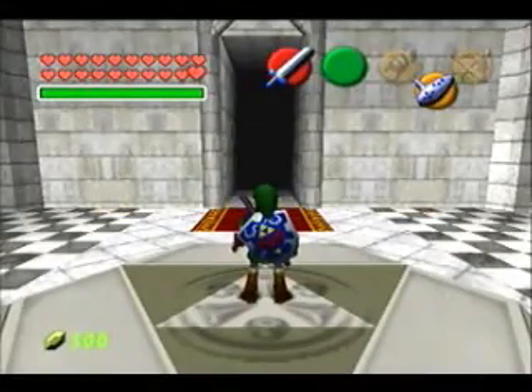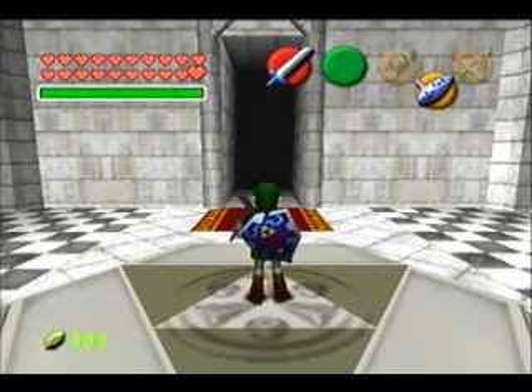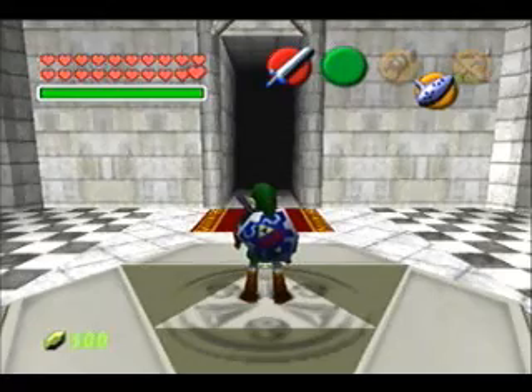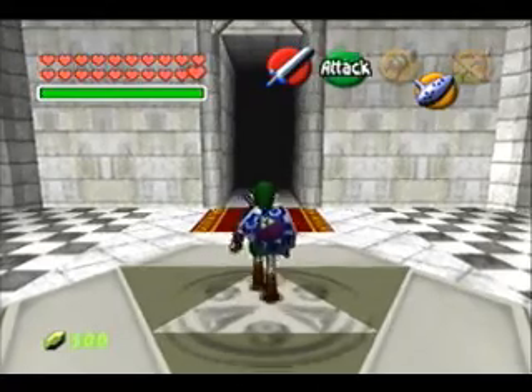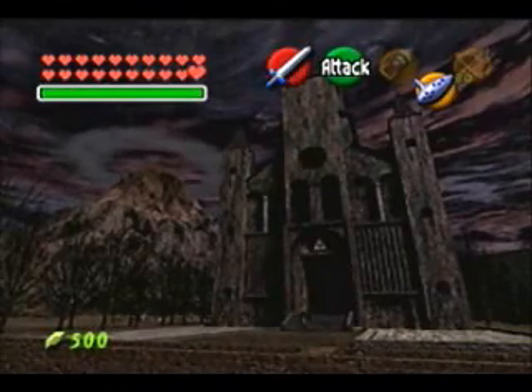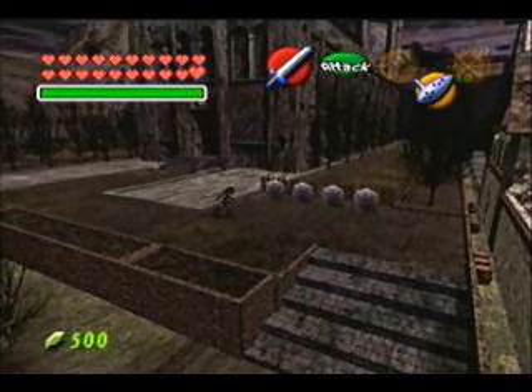Welcome back to Let's Play The Legend of Zelda: Ocarina of Time. Last time I completed the Gerudo Training Grounds and got the Ice Arrow, which I'm never going to use. So now I guess I'm ready to finally save Princess Zelda, who was kidnapped by Ganondorf about two episodes back, but I decided to finish off all side quests before going after her. Now I'm finally ready, so let's not keep her waiting.